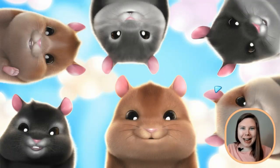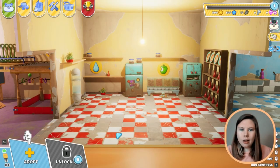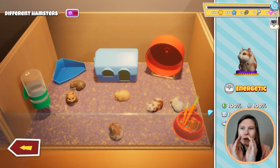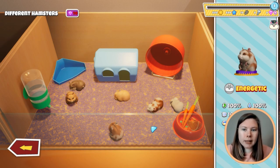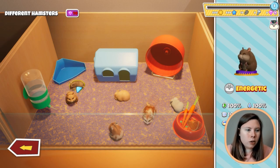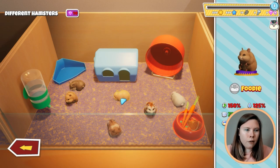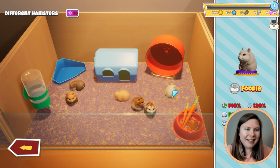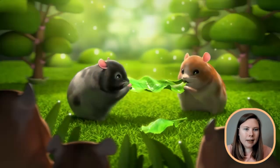Look at the cuties, they're so cute! We have to adopt a hamster. I want one. I have 500 coins. What hamster do we want? A foodie, a clean freak, a sleepy head, energetic? Okay, we want the sleepy head. Let's get the sleepy head.